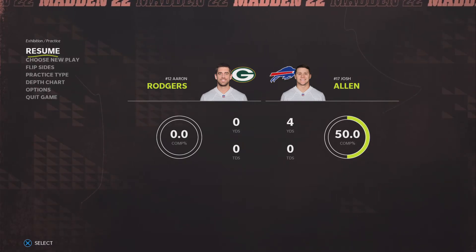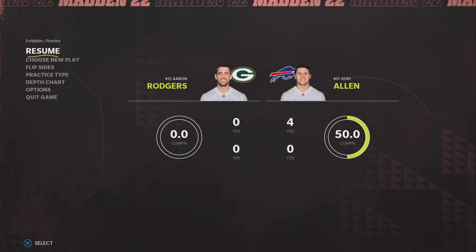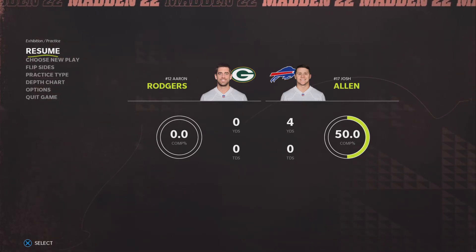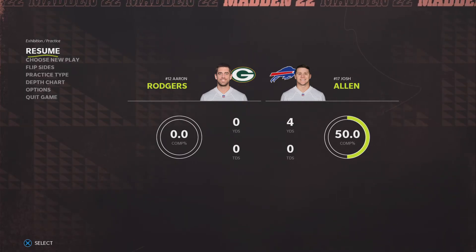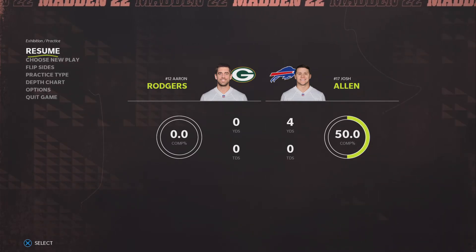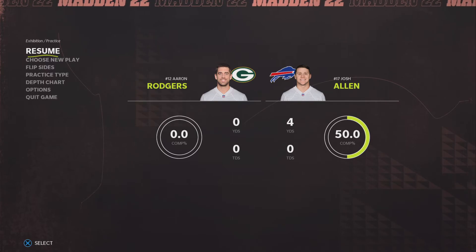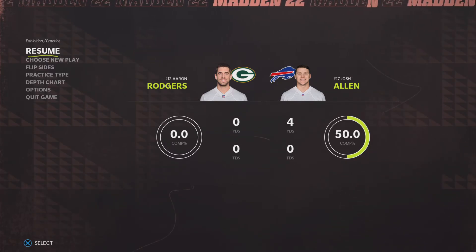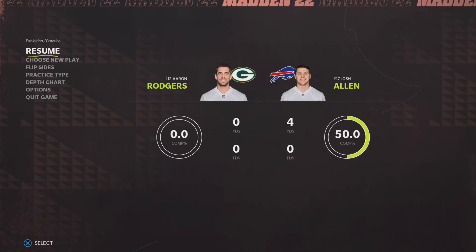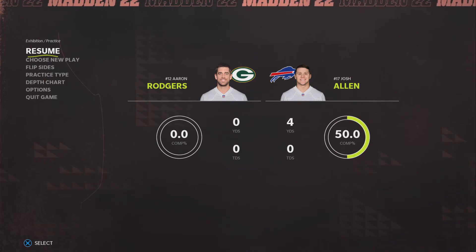I also noticed there are energy icons on your characters — your running backs, wide receivers, linebackers. It's green when they're fresh, turns yellow when they get a little tired, and turns red when they're really tired. We don't know that as blind gamers. We don't know if our players are running tired or need to be subbed out. I wish there was some indicator to let us know. I don't want to turn off fatigue or injuries — that's not realistic, that's not football. But if there's a way they could give us an audio indicator when players are tired, we could sub them in.